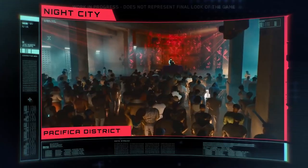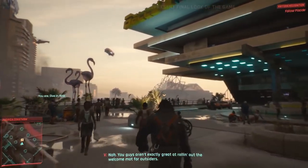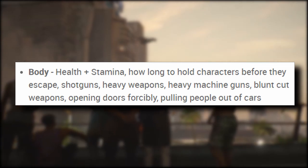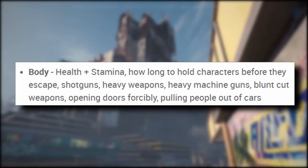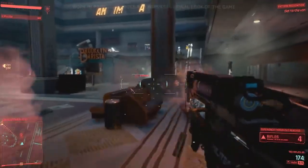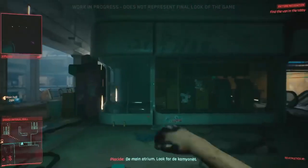I was looking around the internet and found an article from NightCityLife.de, a German site, where apparently someone played Cyberpunk during a 4-hour session. They remembered how the perks were distributed and what some of them actually were. In more detail, we see that Body is actually an increase to health and stamina, how long you can hold characters before they escape, shotguns, heavy weapons, heavy machine guns, blunt weapons, opening doors forcibly, and pulling people out of cars. Pulling people out of cars is apparently a regular thing in the Cyberpunk world, and holding people before they escape hints at V chasing down people for capture or information.